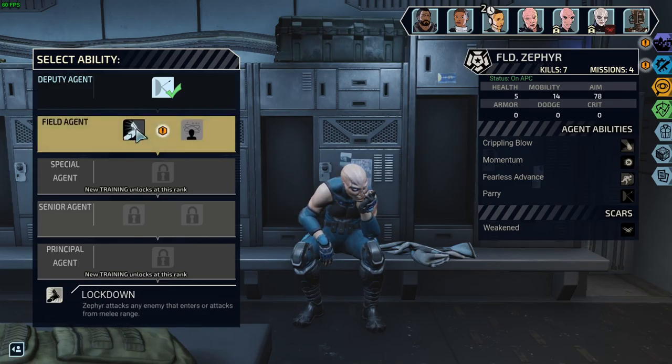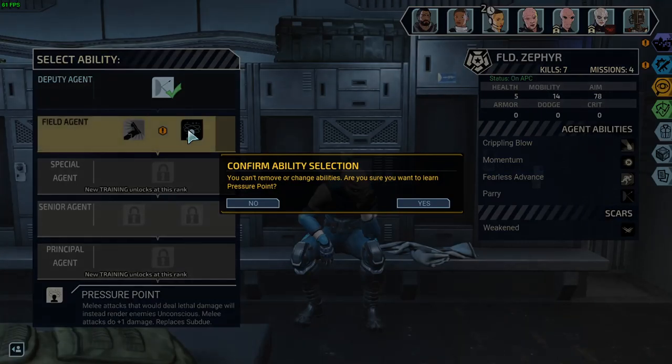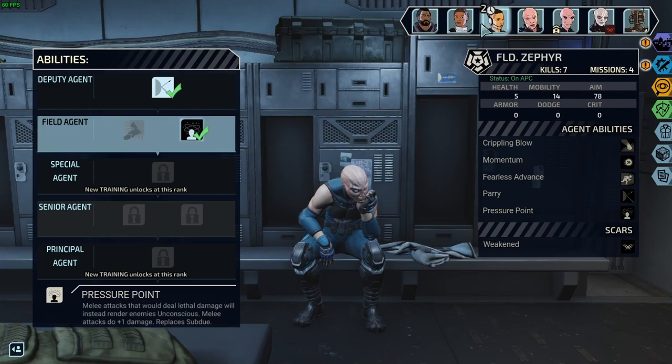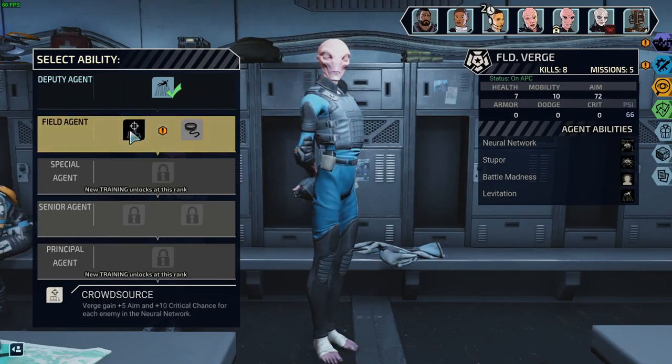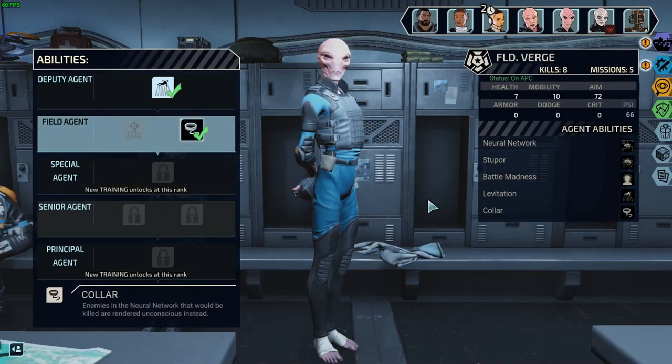Whoa — oh, here we go. Lockdown: Attacks any enemy that enters or attacks from melee range. Oh, that's nice. Melee attacks that would deal lethal damage will instead render enemies unconscious. Kind of like that. I like capturing my enemies alive. You're a cop, right? No. Replace is subdue. I like this — attacks any enemy that enters or attacks from melee range. You know what? I'm going to go with the unconscious option. I know this is probably a bad decision, but whatever. And then we will promote Verge. Crowdsource — five aim and ten critical chance for each enemy in the neural network. We killed or rendered unconscious instead. That's actually okay. I might pick that — since I'm already on this whole less lethal kick, I'm just going to take that. Again, probably a bad move, but whatever.